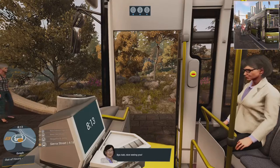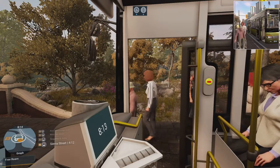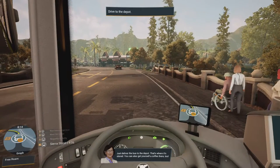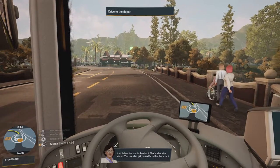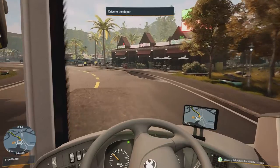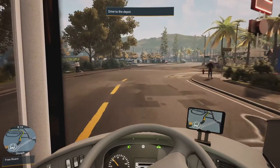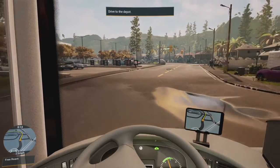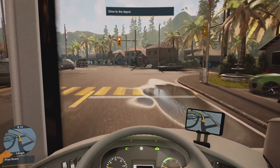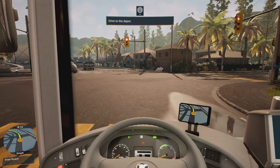Sorry about that — bye bye! Mira says: 'That was an amazing maiden voyage. Now with all the passengers off, the official part of the maiden voyage is done. You did great — just deliver the bus to the depot, that's where it's stored. You can also get yourself a coffee there too.' I'll get coffee then I'll burn my mouth. Drive to the depot.